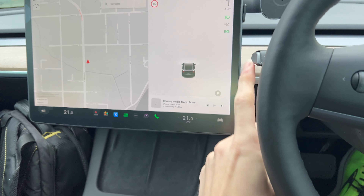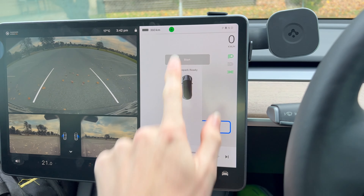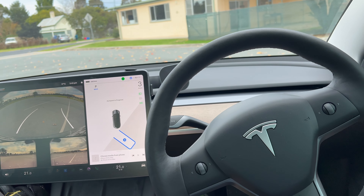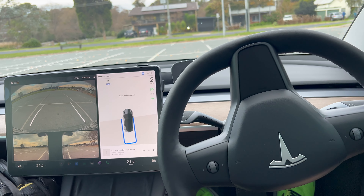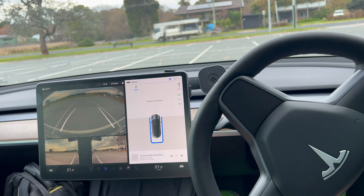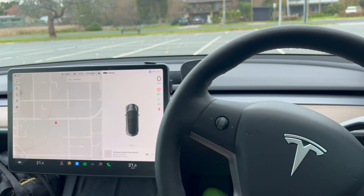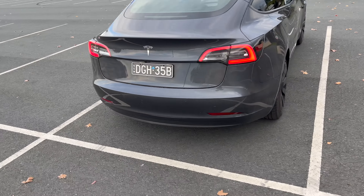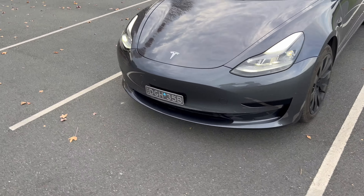We've got a P again. We'll put it in reverse and tap start. It moves the indicator to the other side and keeps reversing. Wow — nailed this park in one go. That's nice. No reversing and forwarding. Let's check out what this park looks like from the outside. I would say that this time it did a better job — looks like it's within the lines pretty well. Nice.